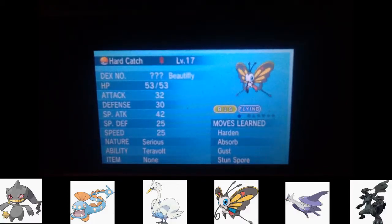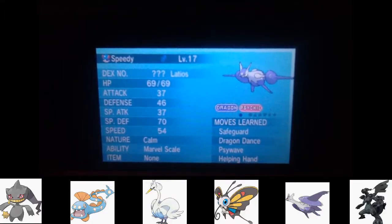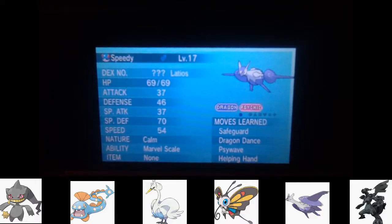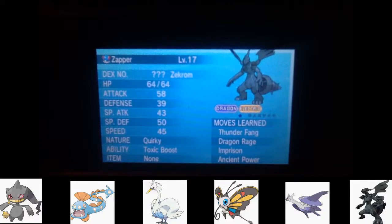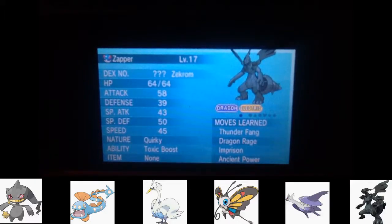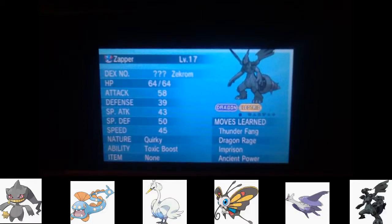Hard Catch knows Gust, Absorb, Harden, and Stun Spore. We have Speedy the Mega Latios with Safeguard, Dragon Dance, Psywave, and Helping Hand. Psywave isn't really that powerful yet, and I might get rid of Helping Hand eventually. Finally, we have Zapper the Zekrom, which has the ability Toxic Boost - I believe it raises its speed or attack when poisoned. It knows Thunder Fang, Dragon Rage, Impression, and Ancient Power. I'll mostly try to use Thunder Fang and Ancient Power; Dragon Rage is an illegal move so I'll try to get rid of it as soon as I can.